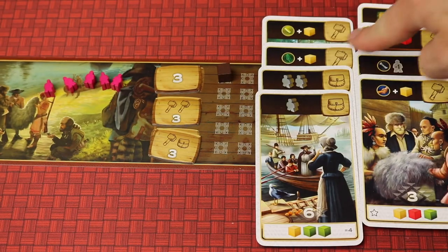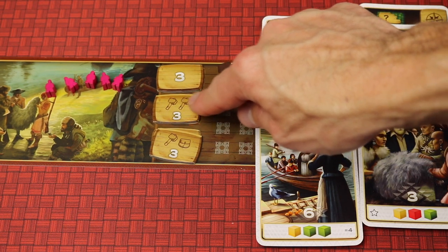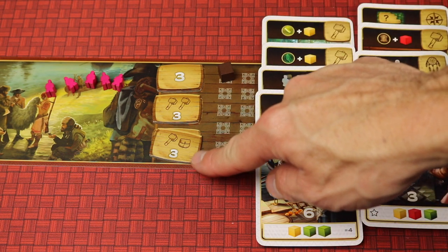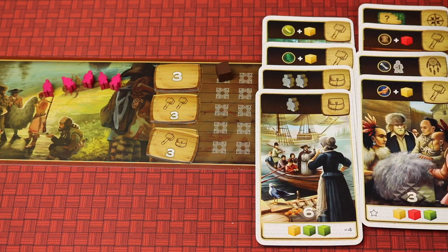The game continues until any one player has eight cards, then you finish the round. You score all points on your cards and then apply your bonus tiles. For example, three points per two cards with a hammer icon — if you have two sets, that's six more points. A set of hammer and bag icons also gives six points per two sets. Whoever has the most points wins.